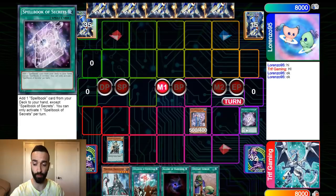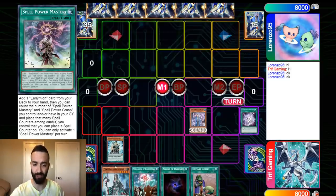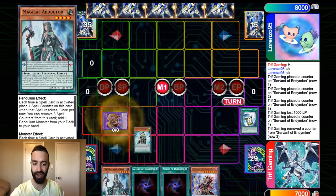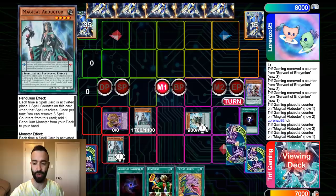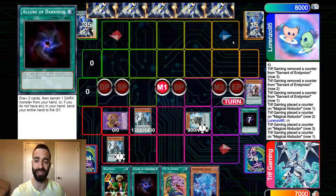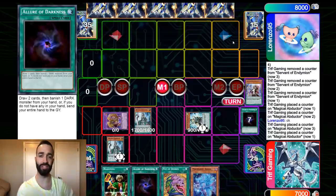A lot of you guys here would have activated the Abductor first and then the Mastery. But if you could resolve Servant and Mastery, why would you not want to do that? So we activate the Servant first. Even if it gets Ash, it doesn't matter — you have so many cards in your hand that kind of need to get Ash. The opponent's actually gonna quit very soon, but it's not about the opponent. I want to show you guys the combo.